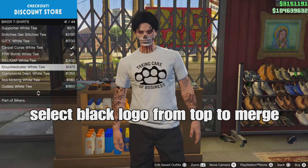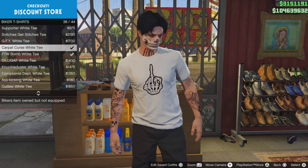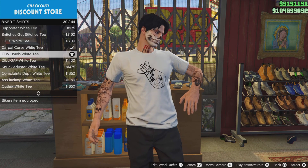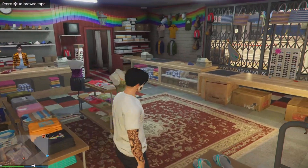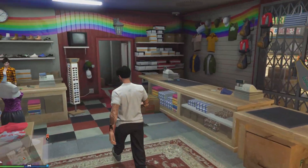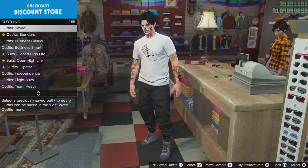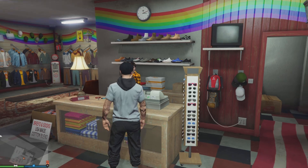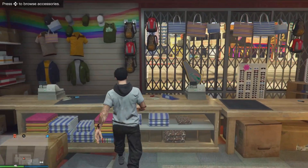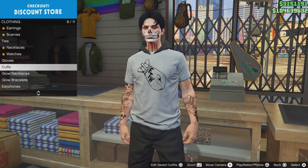Now select a black logo from a top to match your outfit. I'll select from biker t-shirts number 33, but you can select any one. Go to the front counter, press around on the d-pad, go to outfit save, select the outfit we saved, spam it, and our logo is now transferred. Now we're going to add some accessories and stuff to our outfit.